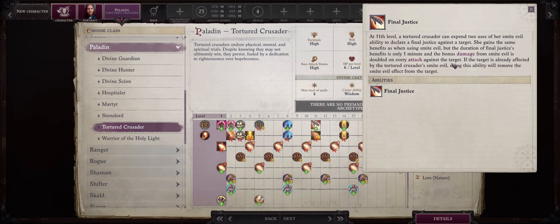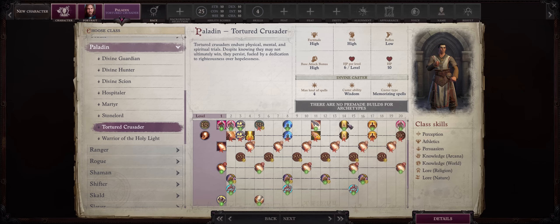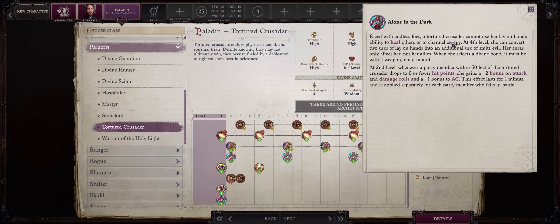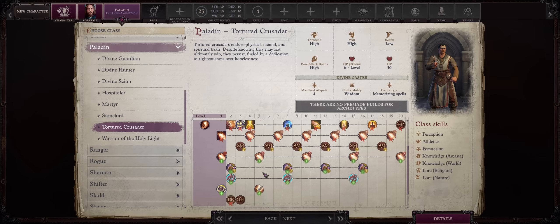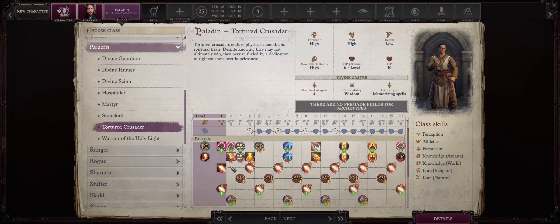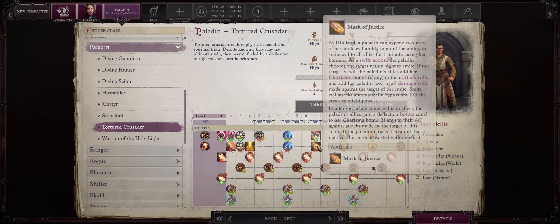At level 11 this upgrades into Final Justice, which doubles the damage the enemy receives from you — so instead of a plus 20, because it's based on your class level, you'll have a plus 40. Quite a lot of damage per strike. You do get some of the paladin auras, but they only work on yourself. The same goes for Lay on Hands — you can only heal yourself. The Tortured Crusader actually has the highest amount of smites per rest of them all, because you can convert your Lay on Hands uses into more smites. You even get some bonuses if your own allies die, though that's a bit dangerous. You also get bonus combat feats at levels 2, 8, 12, and 16 — just like a fighter — truly enhancing your power to the max.